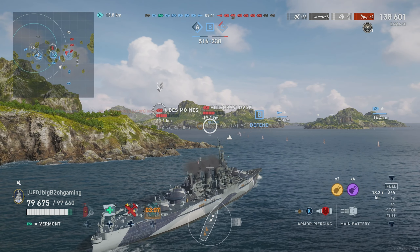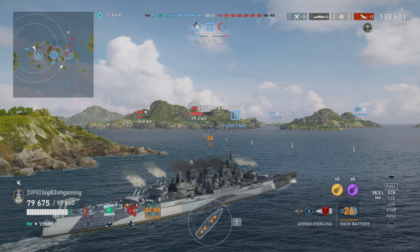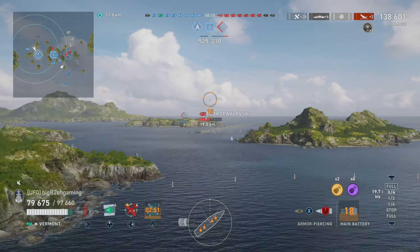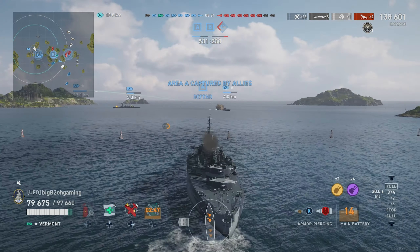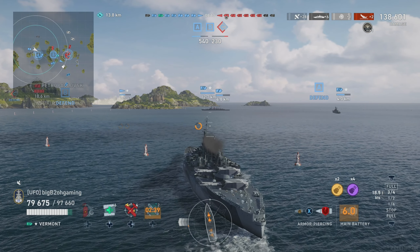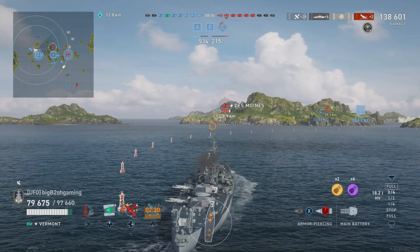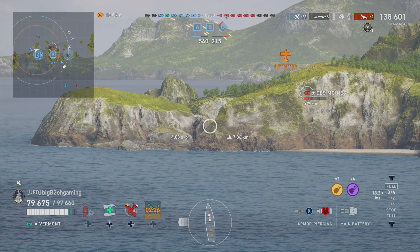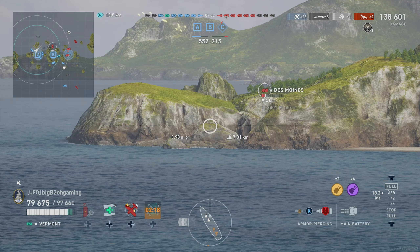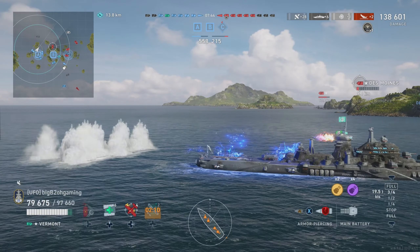Now the enemy team has basically just run away. You can see even their middle team has gone towards C. We have all the objectives. We're trying to get into the cap for a little more XP but we're still very slow. We want to keep pushing north into their spawn, because once the battleships or all their ships at C cap or push through, they're going to turn towards B — and being in their spawn north of B is where we could possibly get a bunch of crossfires and a bunch of damage. Honestly we've been trying to sail around the world in like 80 days.